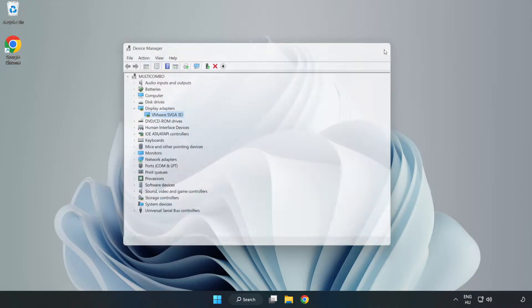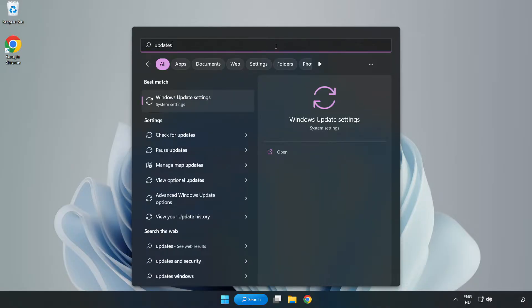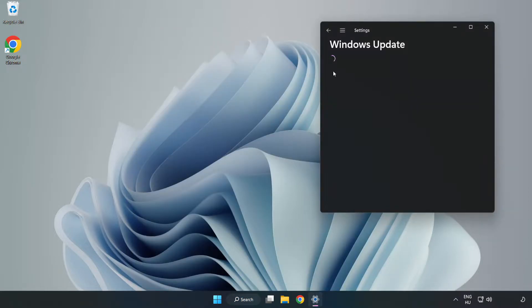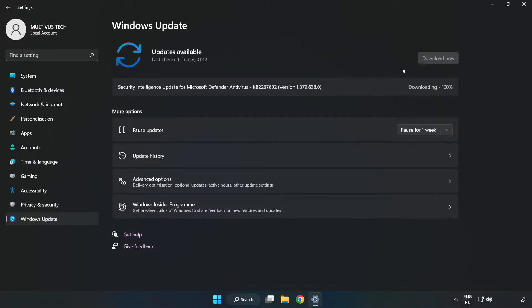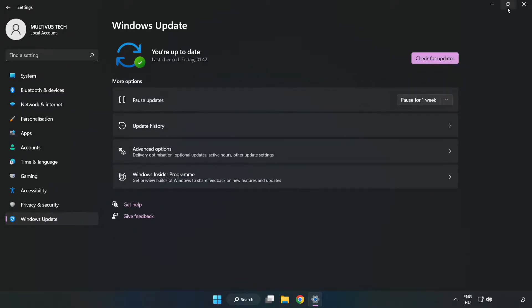Close the Device Manager window. Click the search bar and type Update, then click Windows Update Settings. Click Check for Updates and after it completes, click Close.